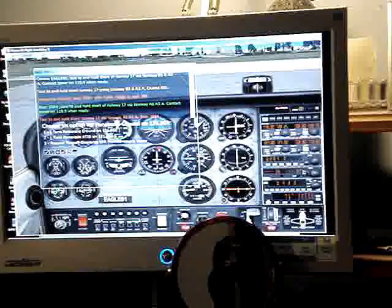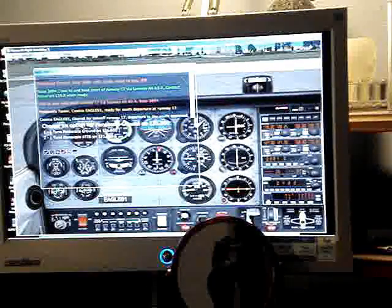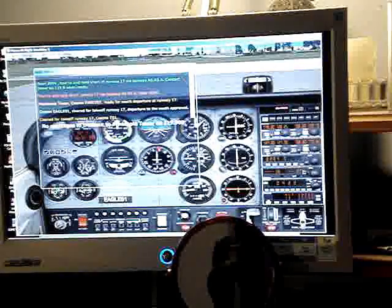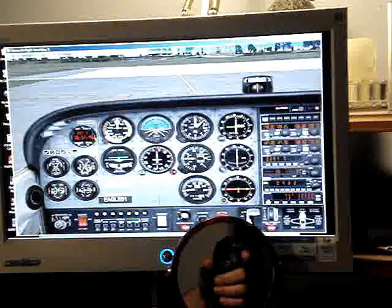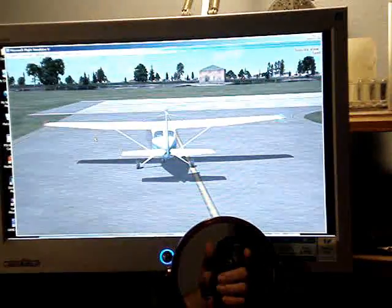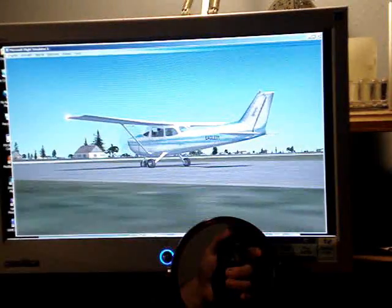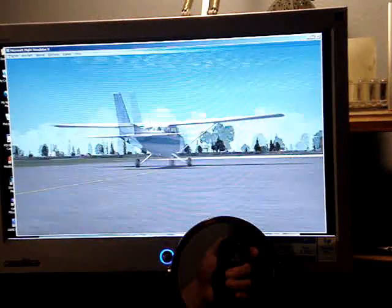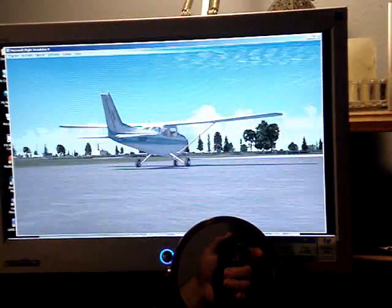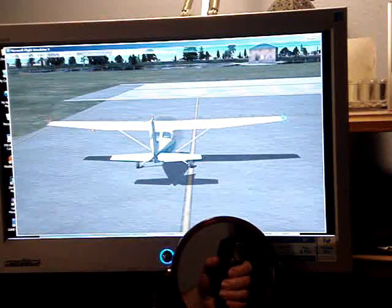Request takeoff clearance. Okay, they've given me clearance and I read back the message they gave me. Now, just like in any real-world airplane, I have to look around because I want to make sure I'm not going to run into an aircraft. Just like in real life, you've got to look both ways — I look both ways, make sure nobody's coming in any direction that could interfere with me taxiing onto the runway. You don't want to taxi onto a runway where somebody else is going to have a problem. Throttle up to get on the runway.